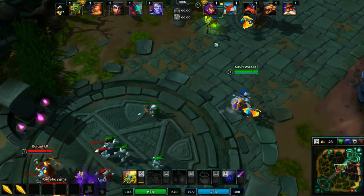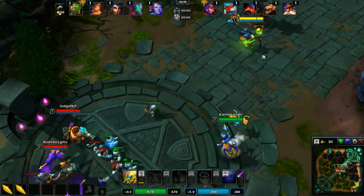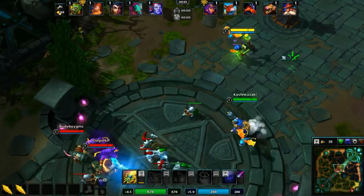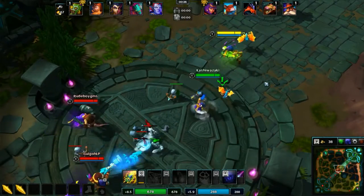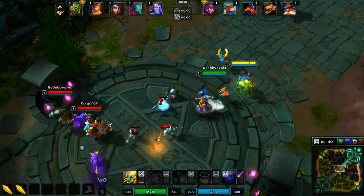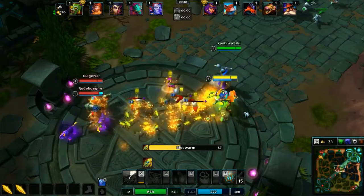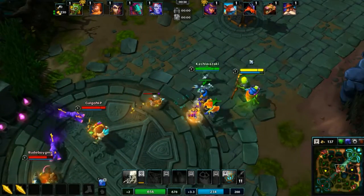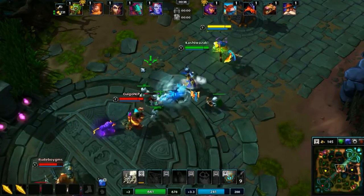His W is Sticky Trap, so it's a lot like Teemo's mushrooms if you ever play League of Legends. You basically throw down a trap in an area. It is invisible to the enemy, and if they step on it, it will deal damage to them and root them for 1 second up to 2.2 seconds, depending on the rank of the ability.